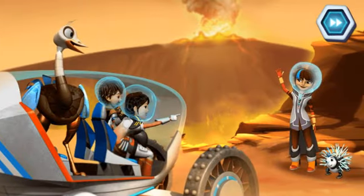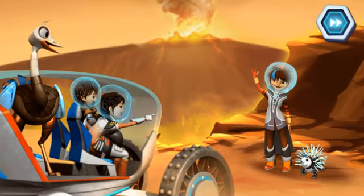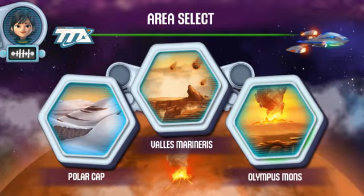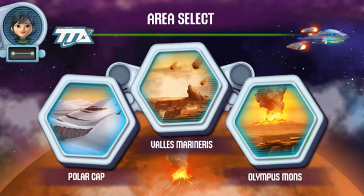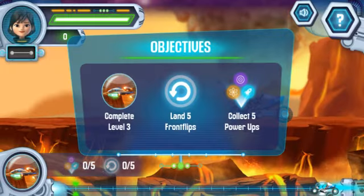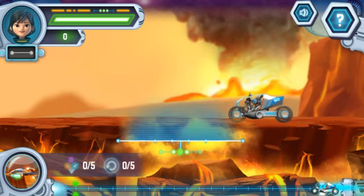Look over there! It's Aunt Frida! Quick, get on board! We've got to head back to the Star Jetter before Olympus Mons fully erupts. Here's the area near Olympus Mons. Since it's erupting, this area is really hot. These are our objectives: Reach the Star Jetter. Do front flips with the rover. Use power-ups you find during the mission. Three, two, one, go!